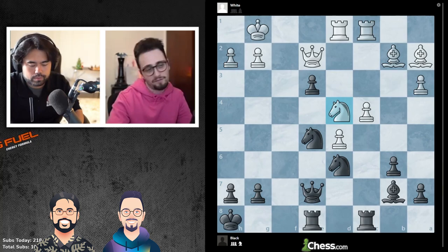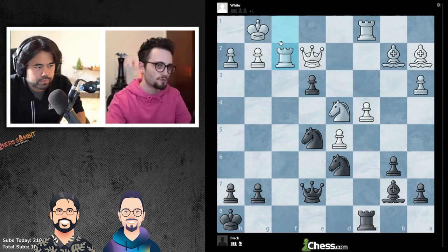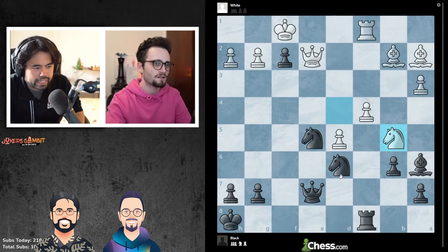Everything you said is the line of the book. So it's rook f8, rook f1, and then rook f2, right? Rook f8, rook f1, rook f2, rook f2, e f2, king f1, bishop a6, knight b5. Let me see if I can figure out what the move is after knight b5. You're not actually winning, are you? It's equal.